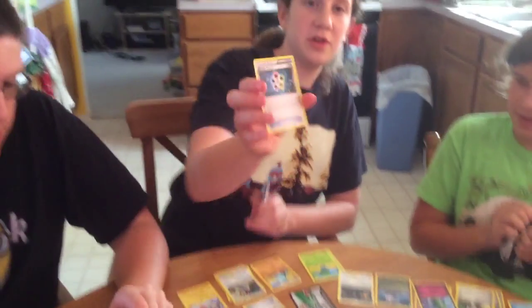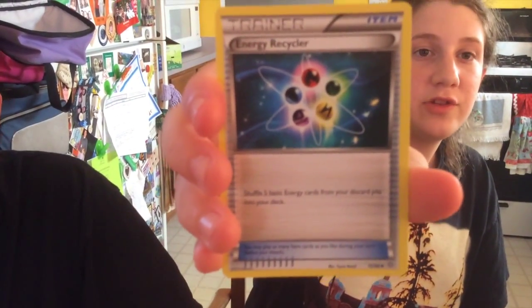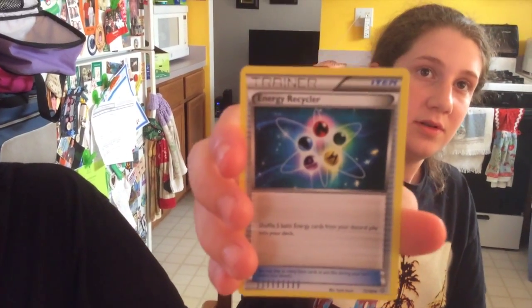There's a new trainer card called Energy Recycler where you get to take five energies from your discard pile and shuffle them into your deck. It's kind of like Sacred Ash except for energies, which is nice.